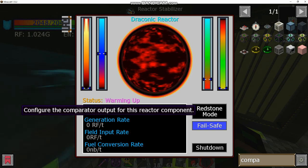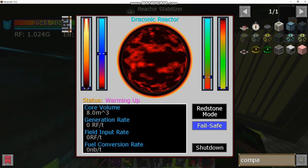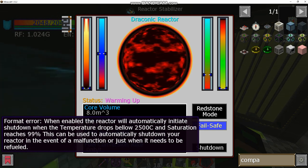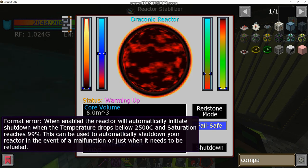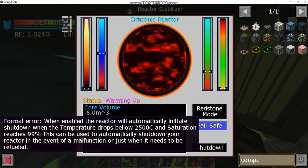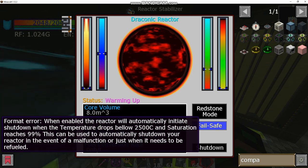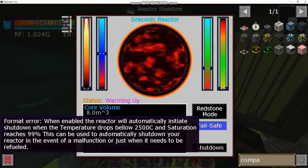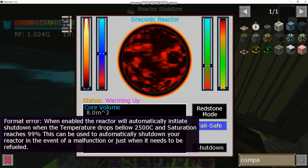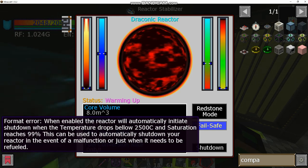You can configure redstone mode to use a comparator circuit to control energy flow into the reactor, or use fail-safe mode, which automatically shuts down when temperature drops below 2,500°C and saturation reaches 99% — it turns off if you run out of fuel or something goes wrong. If a maximum-fueled draconic reactor explodes, it does a 200-block radius explosion, which would destroy basically all of my base. You might want to build this in a different dimension; just bear that in mind.